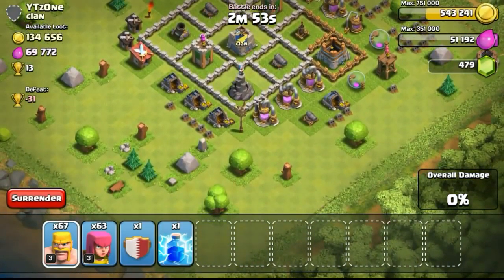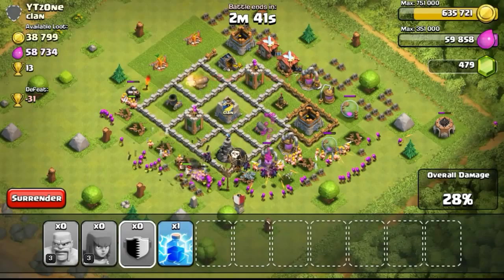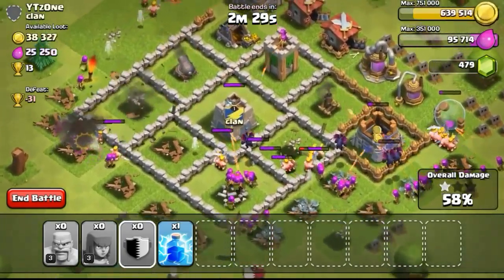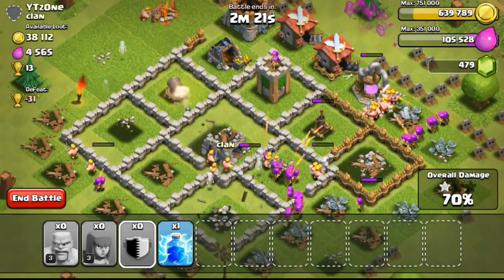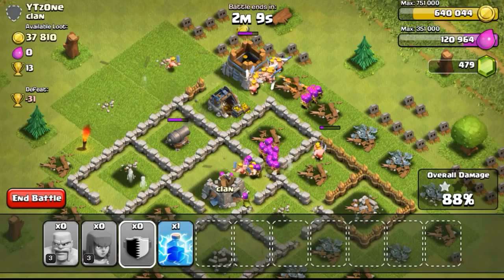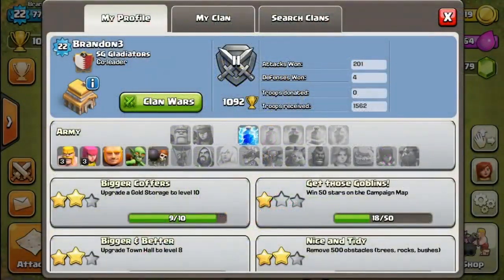The next raid — gold was pretty high and elixir was okay. I deployed my troops at the bottom in a V-shaped manner, trying to clear out as many collectors and gold mines as possible, and take out the splash damage defenses like the mortar on the left and the wizard tower on the bottom. My barbarians and archers are tearing through the base because the enemy only has level 2 walls. This is why I suggest upgrading your walls at roughly the same pace as your defenses. Because walls become very hard to upgrade at higher levels, I'm prioritizing them now.